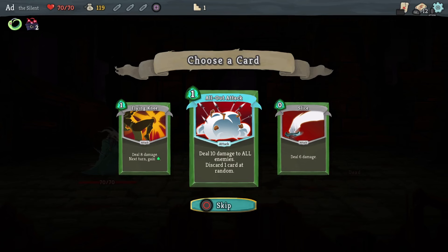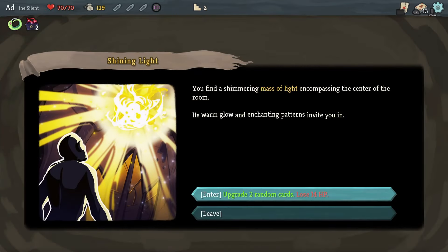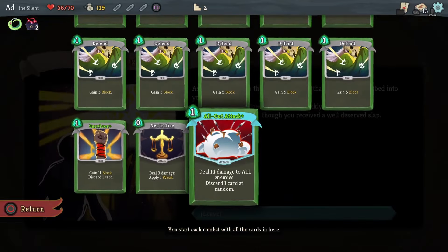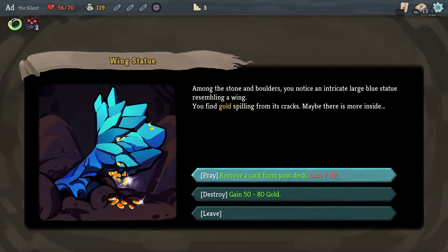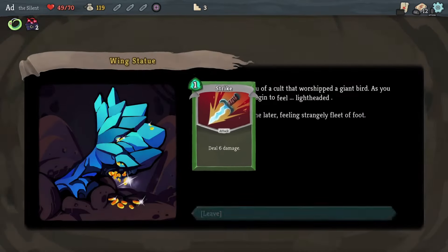Of these three, I'm going to take All Out Attack — deal 10 damage to all enemies and discard a card at random. Discarding is good; we can maybe get some relics that boost our discarding. 14 health for two random card upgrades. Those are good ones to get upgraded. That's my new card, and my Survivor — a high block card. Happy with that. 7 HP to remove a card from the deck. Yes please — ditch this Strike.